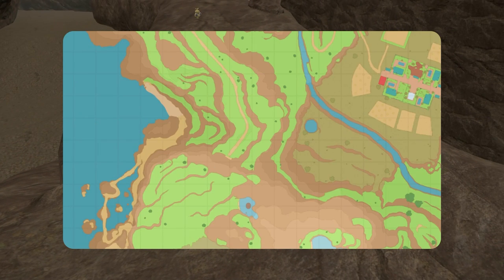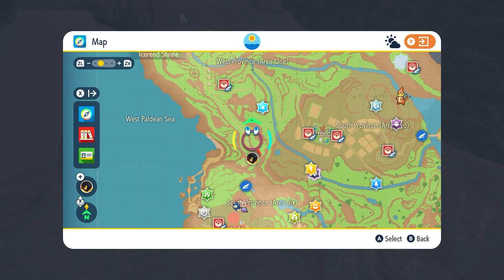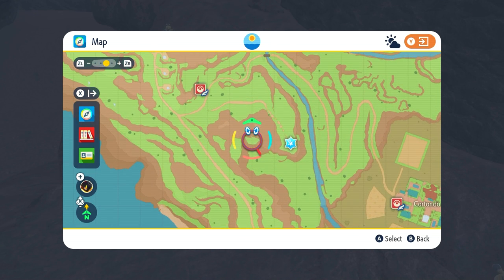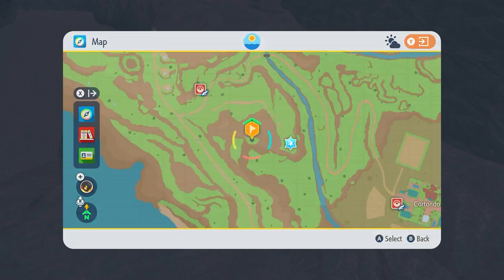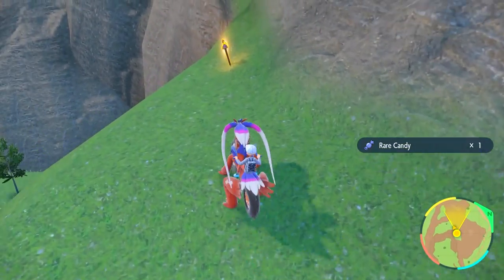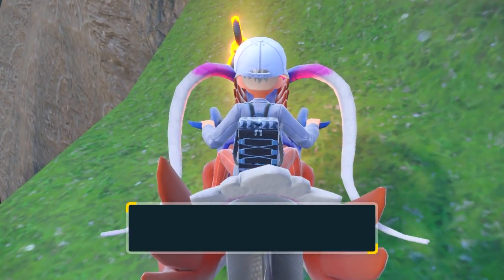The next location from here is going to be upwards to the north. We're just going to go up to here, and this is the location we're going to for the next stake. It's also like a little bit of a side cliff thing. Just look for the giant yellow glowing thing stuck in the ground as usual.